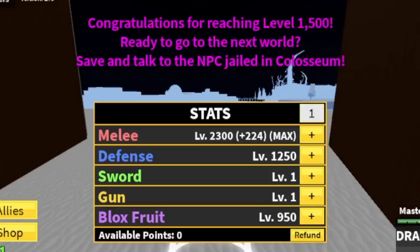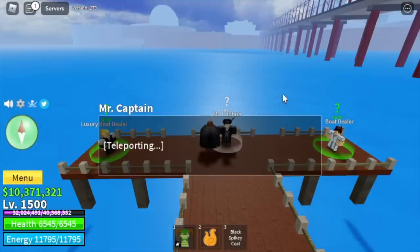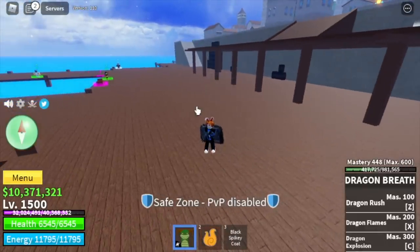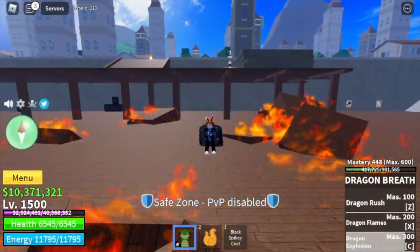Don't forget to do the Coliseum quest. After that, fight Indra — make sure he reaches half HP. Head to the green zone, talk to Mr. Captain, and that's it — welcome to the third sea! I hope you enjoyed this video. To all the viewers, subscribers, and supporters, I really appreciate you all. This is GamerNom, and GamerNom out!